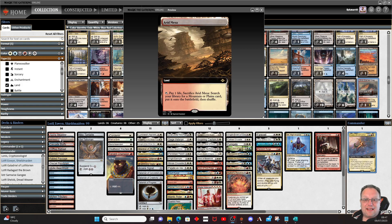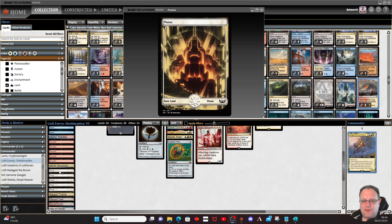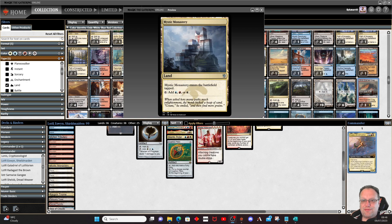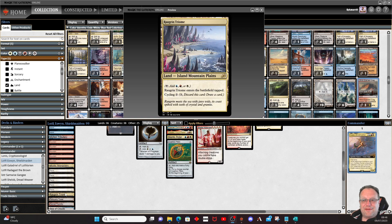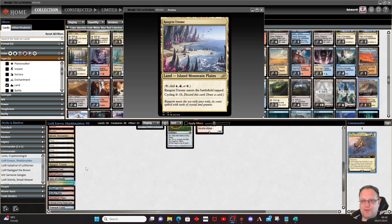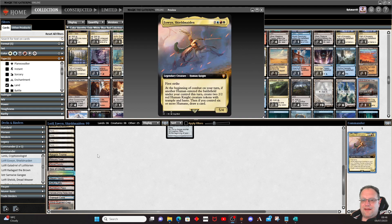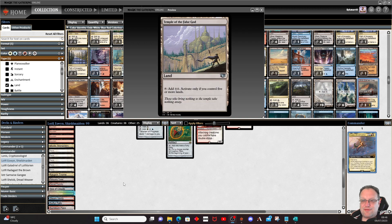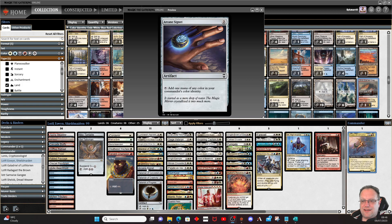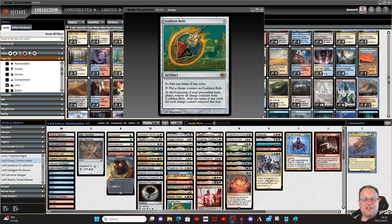Red, blue, and white lands throughout. I've included Arid Mesa — that can come out to keep costs down. We're playing five of each basic. Mystic Monastery is the cheaper version of Raugrin Triome, which is the expensive version. You're never going to cycle unless you're desperate. Reliquary Tower is here along with Temple of the False God because Eowyn is five mana and I don't want to be discarding. For artifact ramp: Mox Tantalite, Sol Talisman, Sol Ring, Arcane Signet, one of each talisman for the color pairs, plus Coalition Relic to build charge counters quickly.